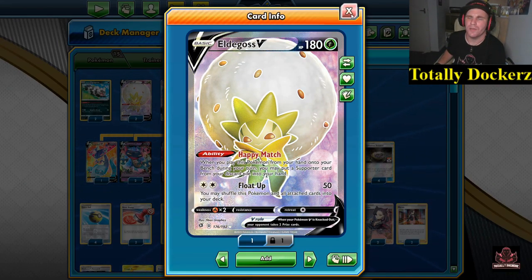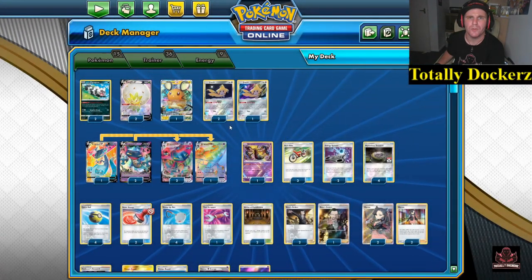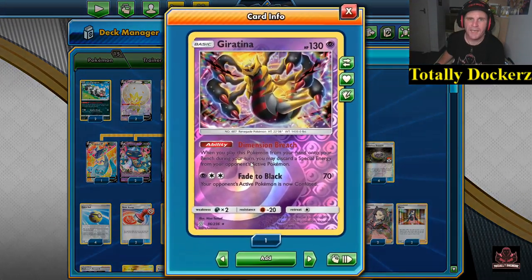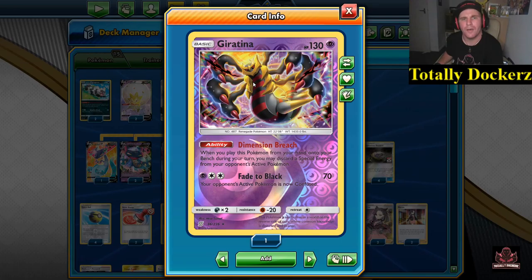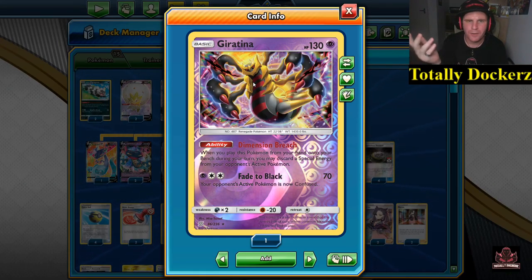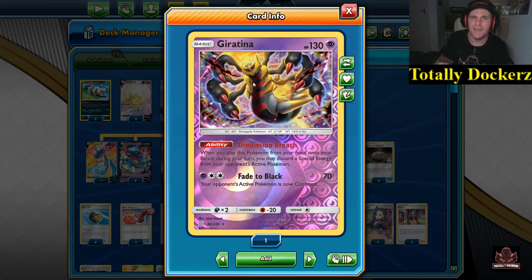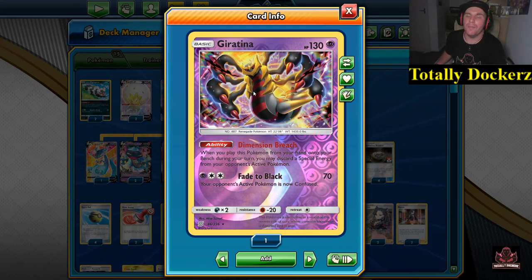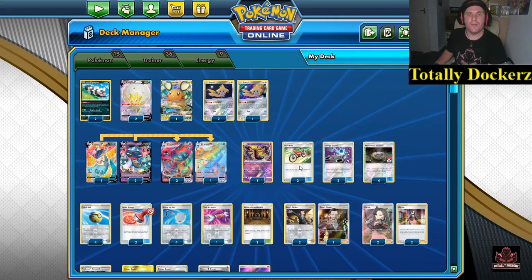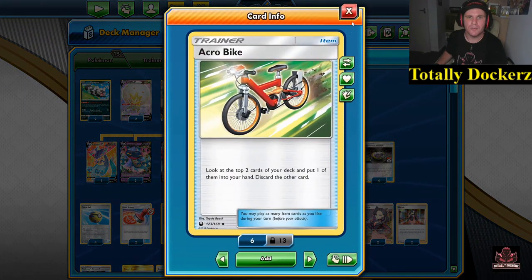Eldegoss V for the ability Happy Match — when we play it down it gets the supporter back from the discard pile. Like in Expanded they have VS Seeker, we have Happy Match. We have a Dedenne for draw. Three Jirachi — a very big part of the draw engine, also kind of our fodder to take a couple of hits while we're setting up. And the Giratina for Team Up — Dimension Bridge discards a special energy from your opponent's active Pokémon.